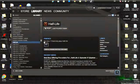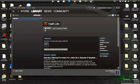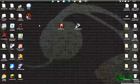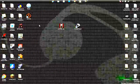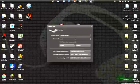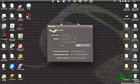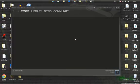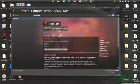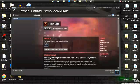Go to your library and find Half-Life. Install it — it will take about five to ten minutes. Once it's installed, restart Steam: exit Steam and open it back up again, sign back in, and it should still show as installed.